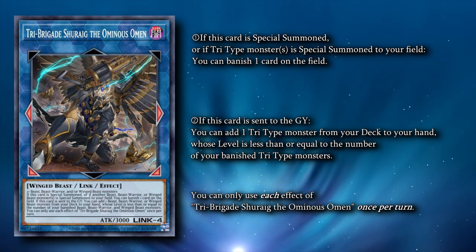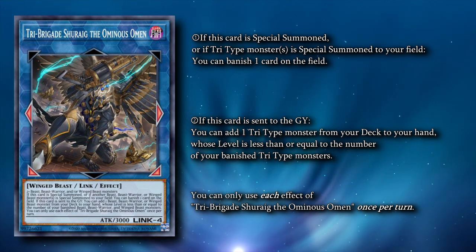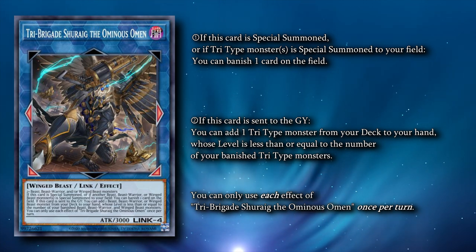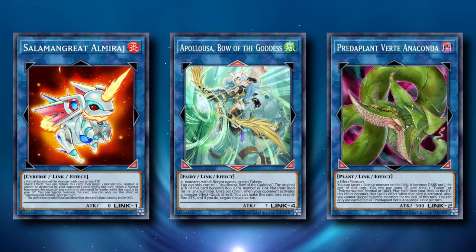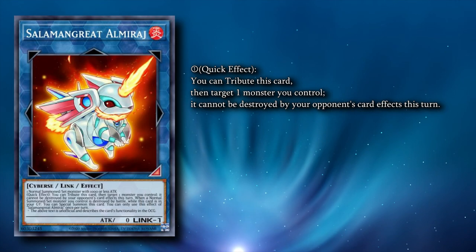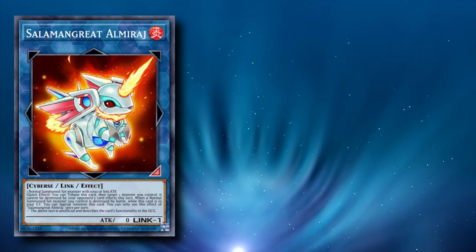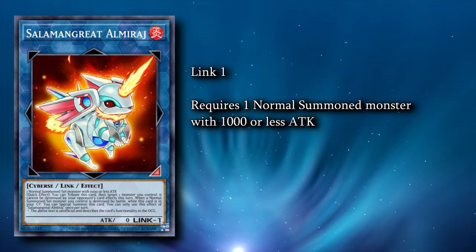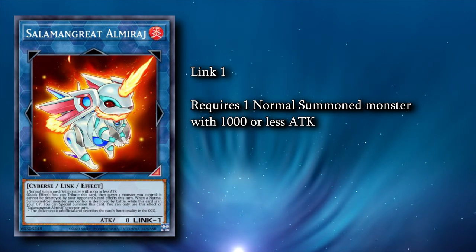Shurig is great for breaking boards, but going first its main purpose is being a card that we can make with Tri-Brigade Revolt during our opponent's turn. This can be really awkward for decks to interact with, with one big reason being that Shurig isn't on the field until Revolt resolves. The lock that our Tri-Brigade monster's effects put us under doesn't actually stop us from summoning non-Tri-Type monsters from our extra deck just by using materials on the field that aren't Tri-Typed. Salamangrade Almiraj has an effect that we don't really care about — what we care about is mainly its summoning conditions. Almiraj is a Link-1 that uses any normal summoned monster with 1,000 or less attack. We can make this with either Kit or Nerval.